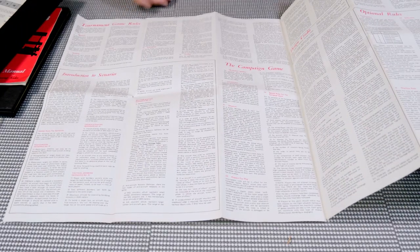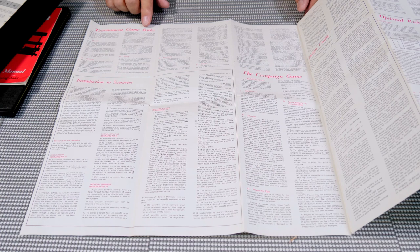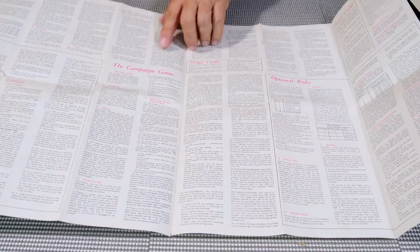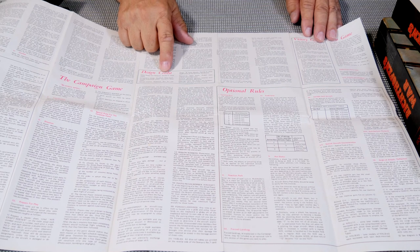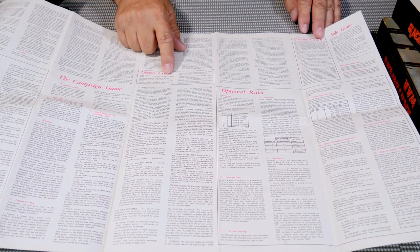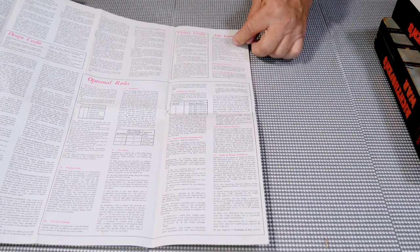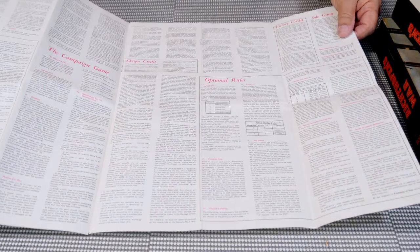Flip it over and there's a whole other back side. There were tournament game rules — Avalon Hill always had an annual event with tournaments for all their games. The rules also cover introductions to the scenarios, the campaign game, design credits — Randall C. Reed is the game designer and researcher — option rules, victory credits, and solo gameplay. There's not much in the way of solo rules; it's mostly optional rules.